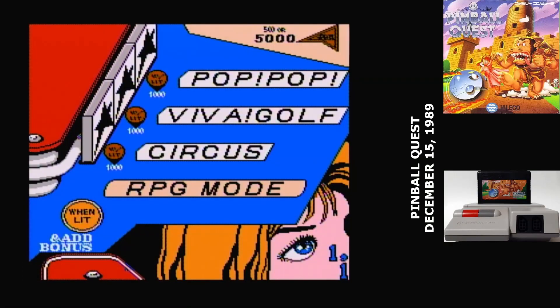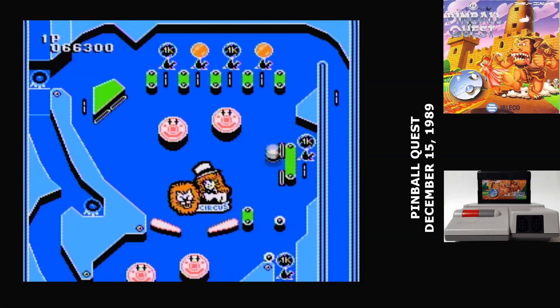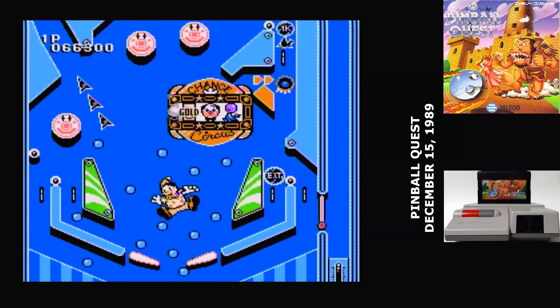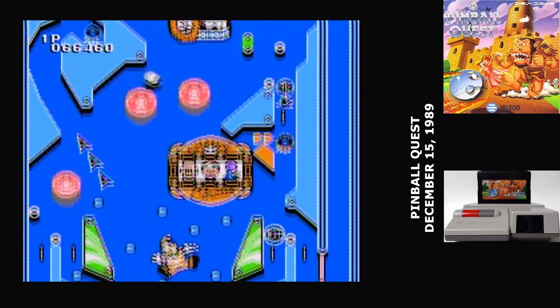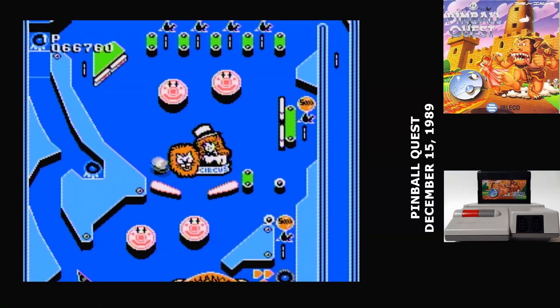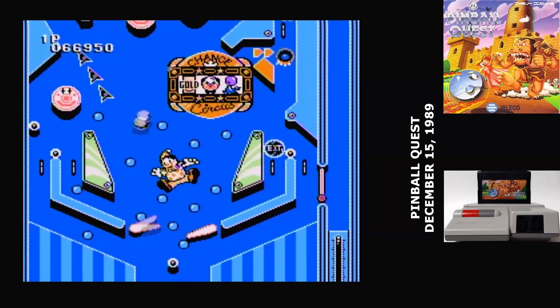Pinball Quest has three tables and one special mode. The tables are all divided up into two screen areas, and they have upper and lower flippers. But you have to move the flippers yourself between those positions — you hit up on the control pad to move the flippers to the upper section of the board. It's just as awkward and off-putting as it sounds.